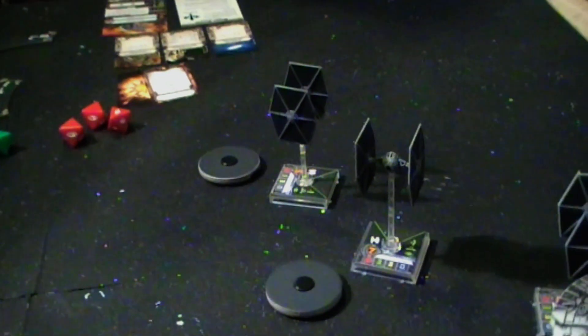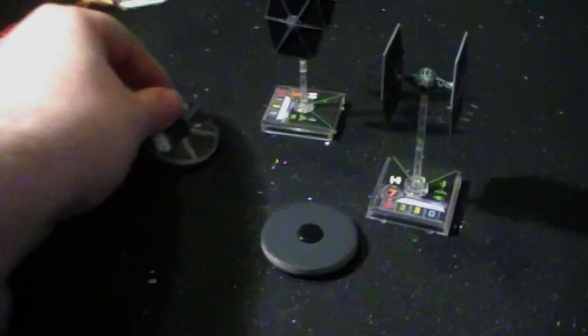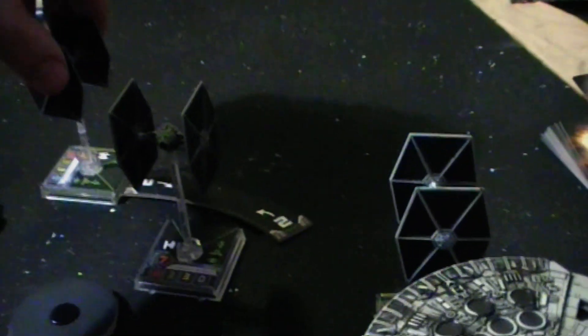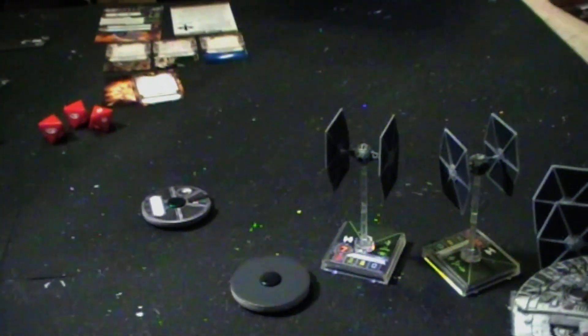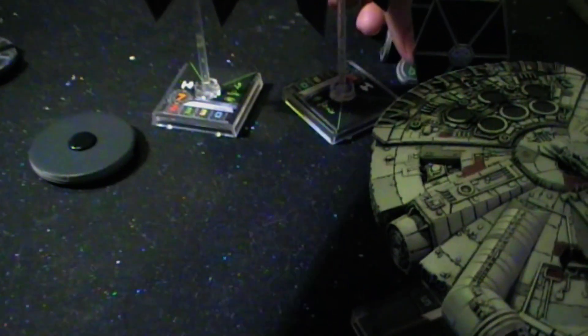Next is Night Beast — gone for a gentle turn to the right, number two. We've got a good possibility of fitting him through — lovely. It is a green maneuver so Night Beast gets his free focus and he's also going to evade in case the Millennium Falcon decides to shoot him.